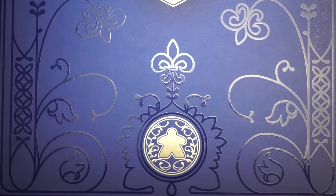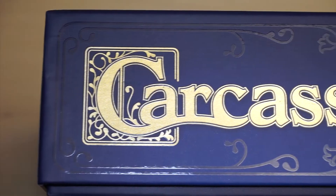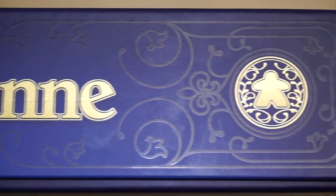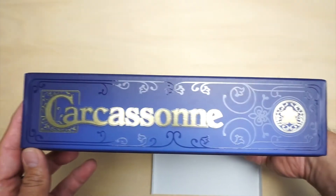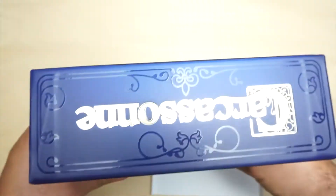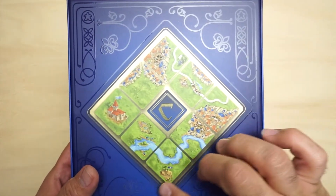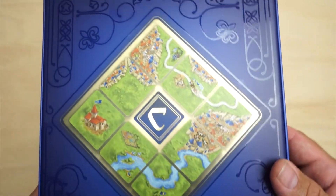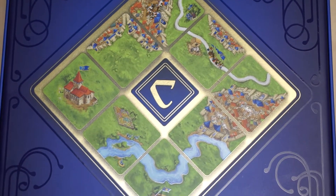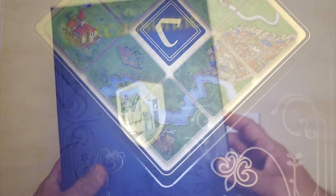There's a little meeple here. It's a heavy box. The sides have the same kind of lettering — very elegant, very appropriate for the 20th anniversary. Same with the bottom, and then in the back we have this beautiful layout of the actual board itself. You can see some of the design changes on some of the tiles. Very nice attention to detail on the box.